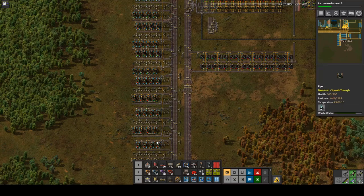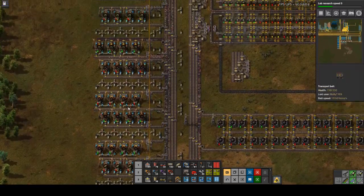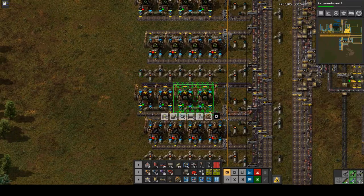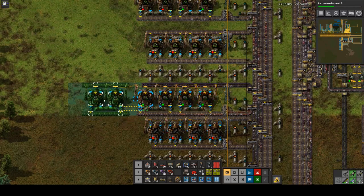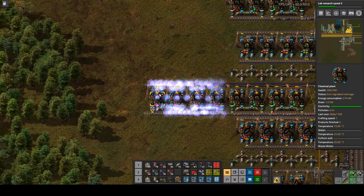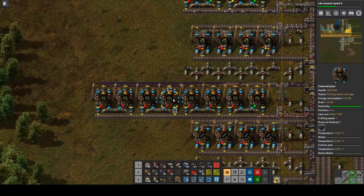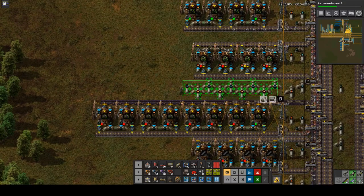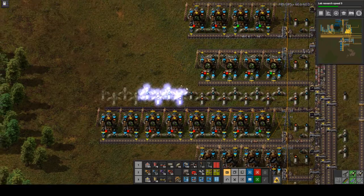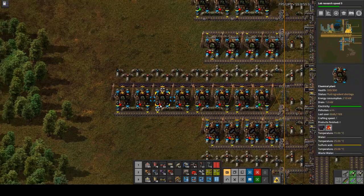That looks so much better — just those two changes made such a difference. I think we'll have to see how this works out. Let's do a shifter down here right after the last underground from the split-off, just to make sure everything is shifted over. Everything is shifted so as much generic scrap as possible gets pulled in here. I added some lane balancers just to make sure the belts were more evenly distributed.